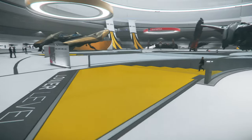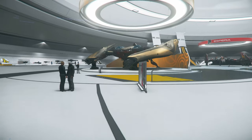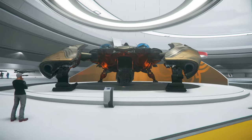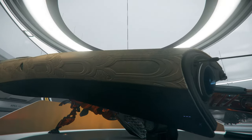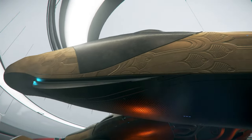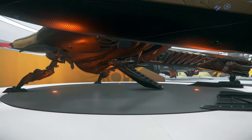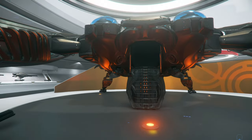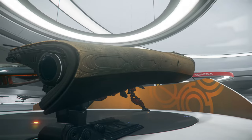The second ship I wanted to show you guys is the Banu Defender. This is a beautiful, well-designed ship — look at the texture, look at this gold. I don't know if it's actual gold, but it looks like it. The thing about the Banu aliens is they love showing off, they love showing their riches, so I would assume that this is gold.